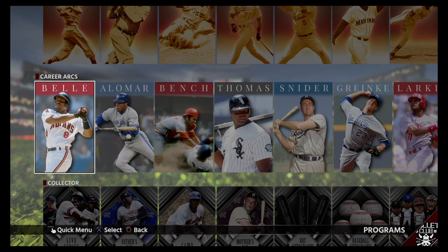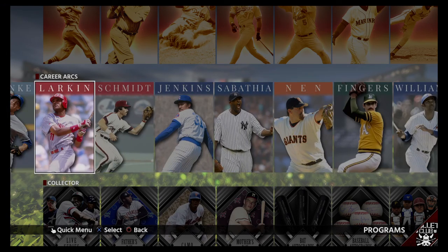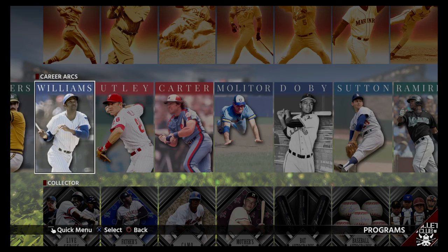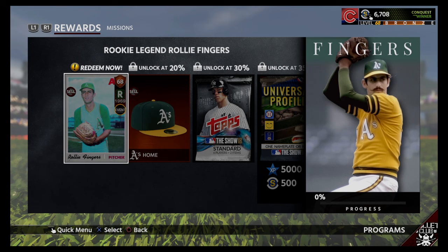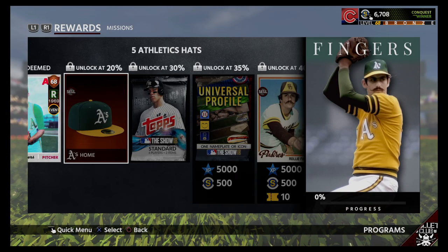So we're going to go to programs here and look at these. I believe these are all the old ones here. So we're going to start with what I believe they call the Handlebar Mustache — Rollie Fingers. Redeemed now. We get his rookie card, 68 overall.